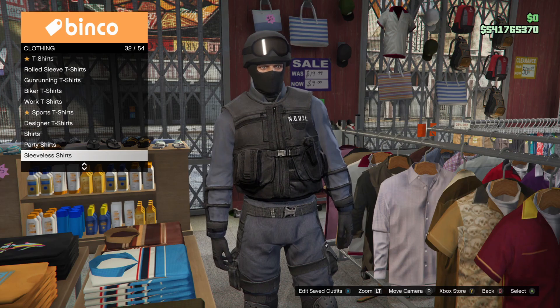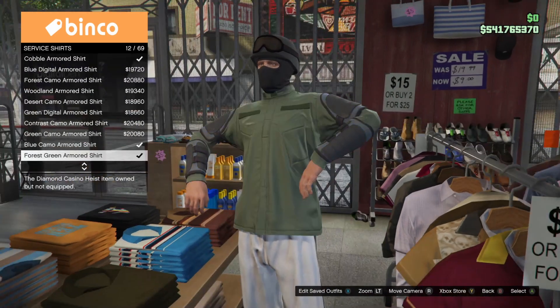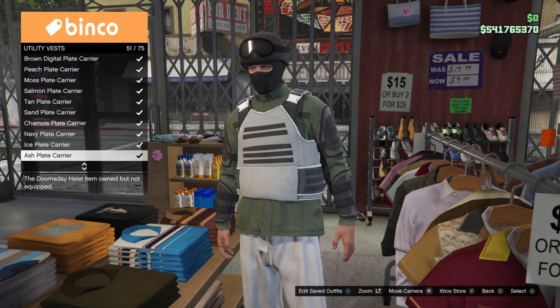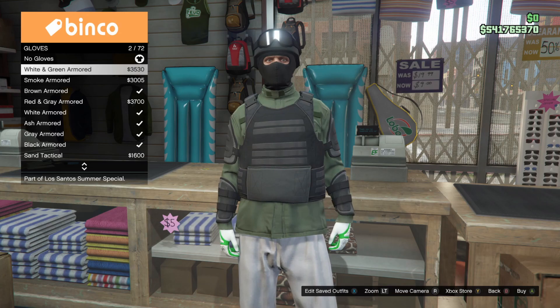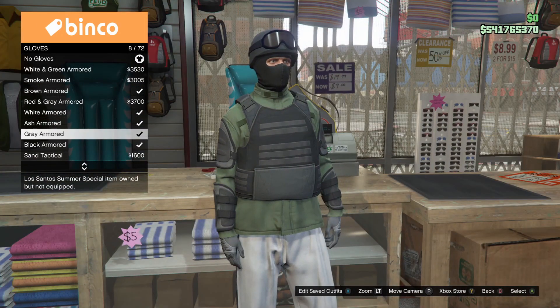So the first thing that we're going to put on is the shirt. Scroll on down to the service shirts, and the one you want is called the Forest Green Armored Shirt. Next, go on down to the utility vest and equip the Black Plate Carrier. And to finish off the top section, the gloves that I chose are the Black Armored Gloves, but really, if you want, you can choose any black glove type.